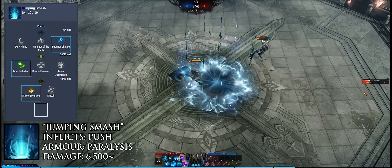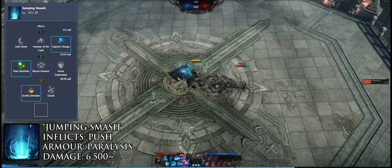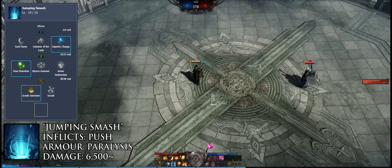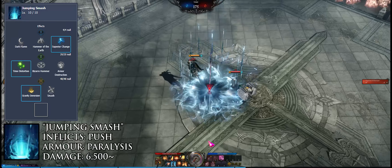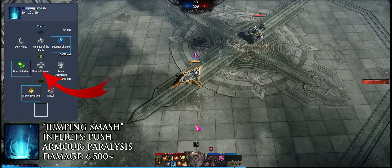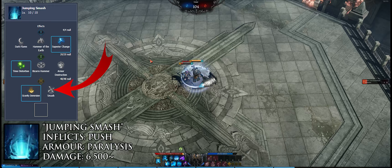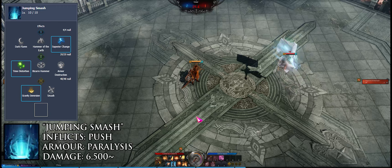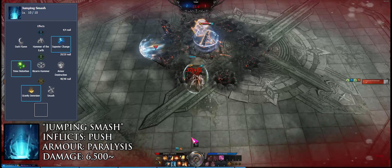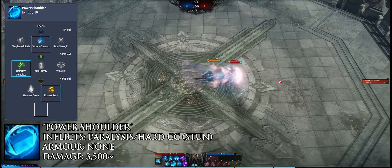Jumping Smash is your primary engage tool, having immense range both with its dash and its hitbox. It generates three gravity cores and jumps to a cursor location, so you can jump close or far depending on cursor placement. This skill has paralysis immunity, which can help win trades or escape when in danger, and will knock down enemies multiple times if using Gravity Inversion, allowing it to combo into itself. You can run an AoE increase tripod to make it bigger, but then it can be rolled out of. The skill is fully animation locked until back on the ground regardless of tripods.